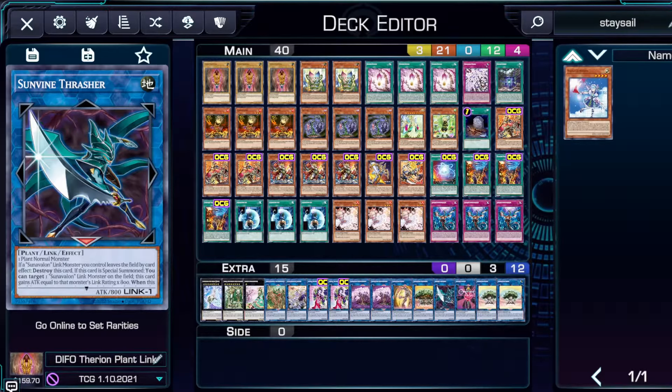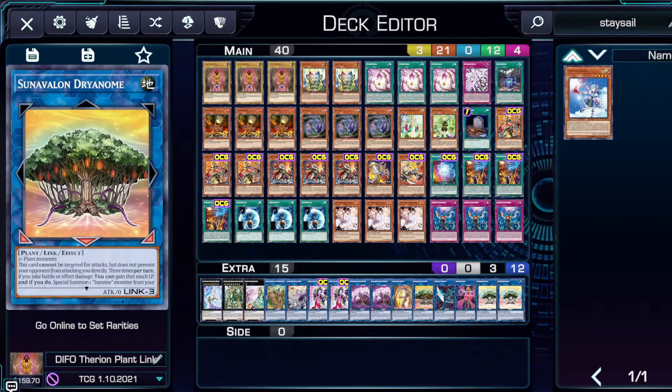We also have Sun Vine Thrasher — same materials, one plant normal monster, so Sun Seed Genius Lochi is pretty generic. We just play this for the down arrow; sometimes the attack gain helps, but it's mainly just in case. Then we have Sun Avalon Dryanome, which requires two or more plant monsters — it's a link three. Typical Sun Avalon text: can't be targeted for attacks, doesn't prevent your opponent from attacking directly. Three times per turn if you take battle or effect damage you can gain that many life points and special summon one Sun Vine monster from your extra deck. You can summon Thrasher from here for attack bonuses to push to link four, and if a monster it points to is targeted for attack you can negate the attack and move it to another main monster zone.